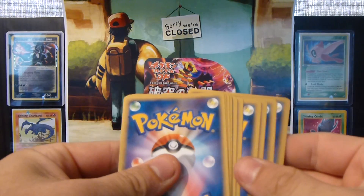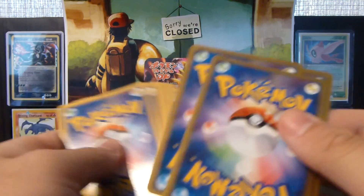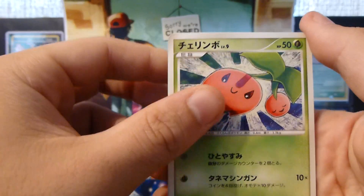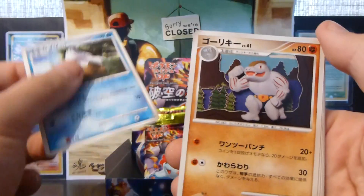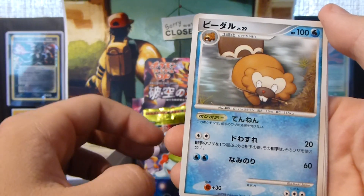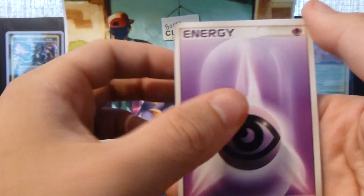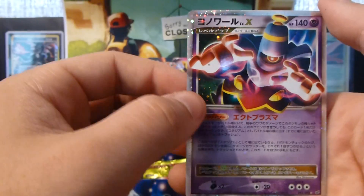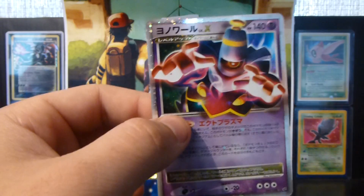I'm still missing one of the shinies, so I definitely hope I pull it. And if I do pull a shiny, hopefully it's not the one I don't need, because that would be devastating and hilarious at the same time. Alright, not this pack. Cherubi, Machop, Bronzor, Snowrun, Machoke, Be Barrel, Special Energy, Psychic Energy, Drapion, Tangrowth, and nice — sick! That is cool, it's a Dusknoir Level X. Nice. And that is a beast looking card.